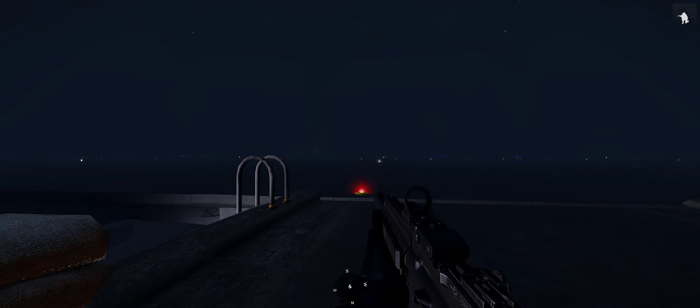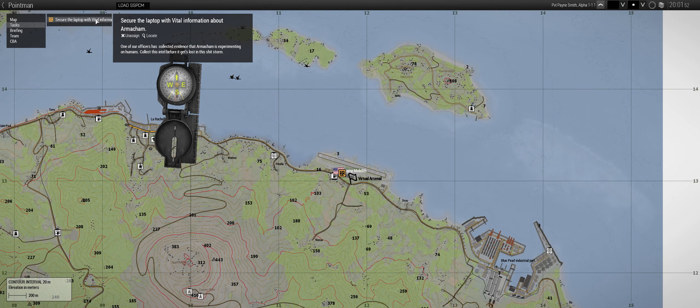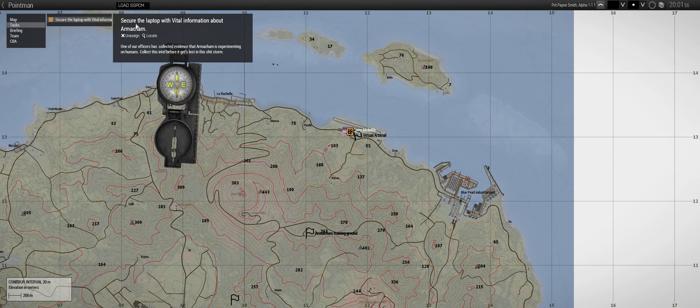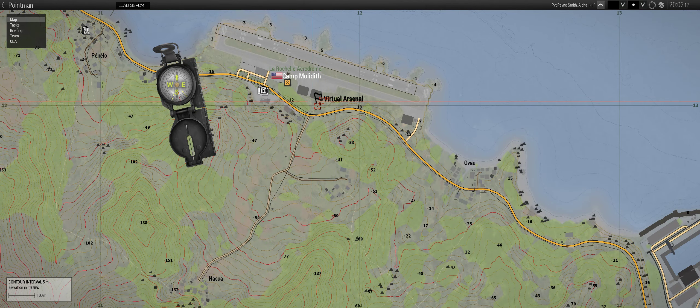Right, let's take over here. We can see the smoke stack from our downed helicopter, and our task is securing a laptop with vital information on it. One of our officers has collected evidence that Armacam is experimenting on humans — collect this intel before it gets lost in this shitstorm. Right, before I do that I'm going to hit the virtual arsenal located here.